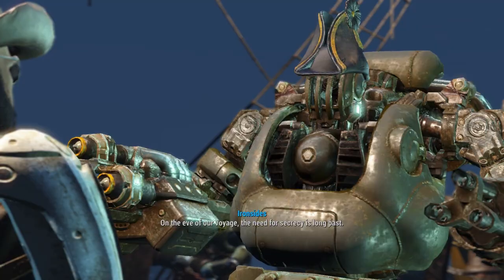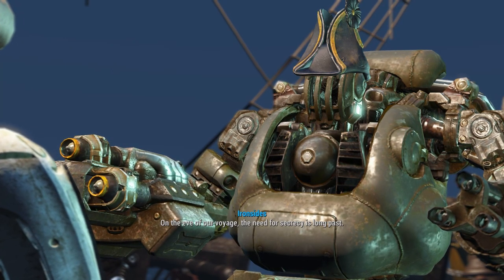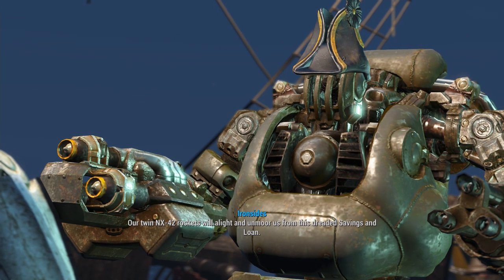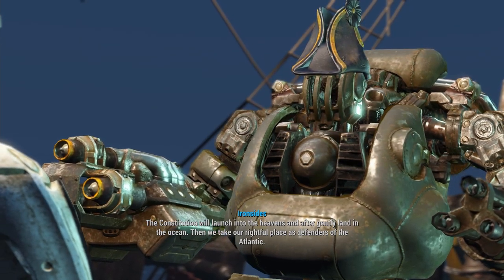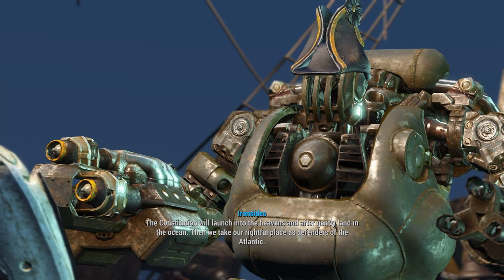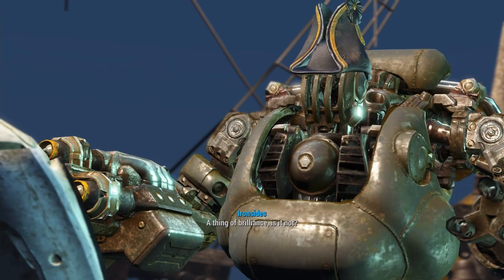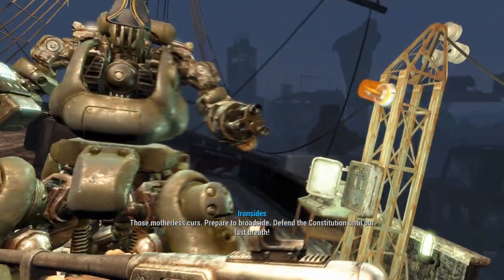Player: 'Set sail?' Captain: 'On the eve of our voyage, the need for secrecy is long past. Our twin MX-42 rockets will alight and unmoor us from this dreaded savings and loan. The Constitution will launch into the heavens and, after, gently land in the ocean. Then we take our rightful place as defenders of the Atlantic.' Player: 'You're going to what?' Captain: 'A thing of brilliance, is it not? Mr. Navigator, put her through her paces.'